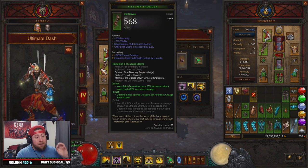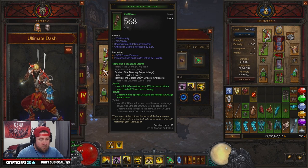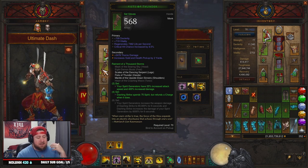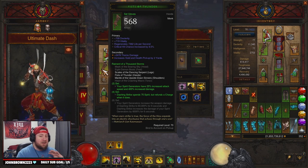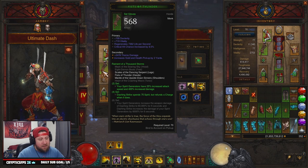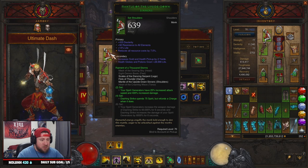You're going to want the Raiment of a Thousand Storms set — three pieces, which gives us the four-piece set along with the Ring of Royal Grandeur. You only want the four-piece set: Dashing Strike spends 75 spirit but refunds a charge when it does. This whole build is about keeping our spirit at maximum all the time, so that 75 spirit cost doesn't hurt us, and the charge refund allows us to dash non-stop.